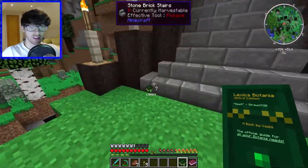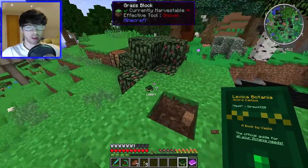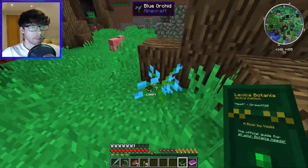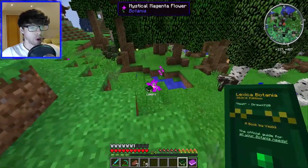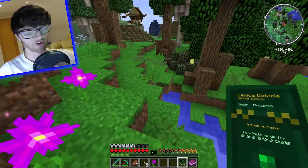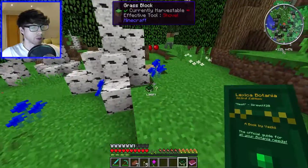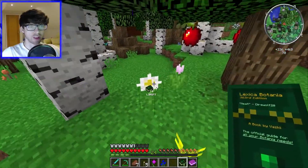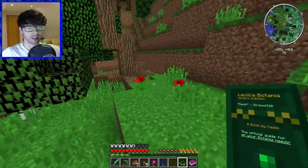But before we do any of that, we need to get mystic flowers. I'm going to try — purple, yeah look, like this one here. So there are 16 different colours, not 16 magenta flowers in the world — that would take years to find. I think this might be the blue ones, yep it is. The guide I looked at said we need roughly 16 of each but I think we'd get away with a lot less than that.